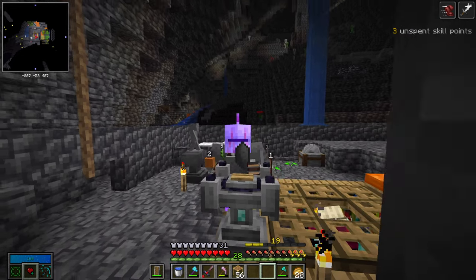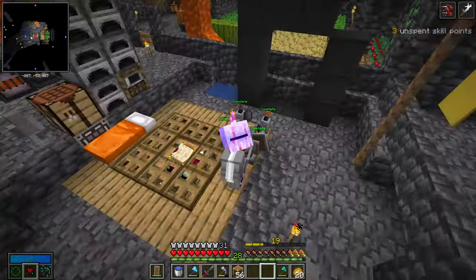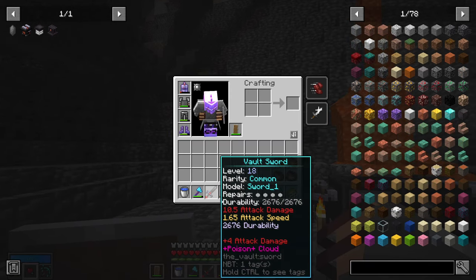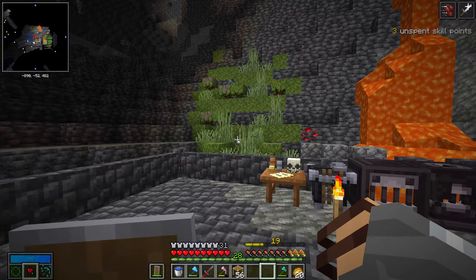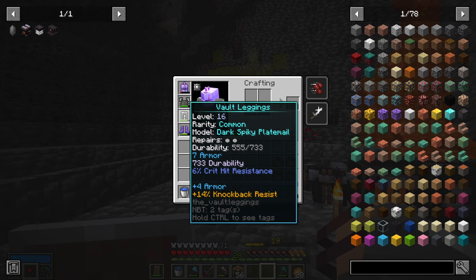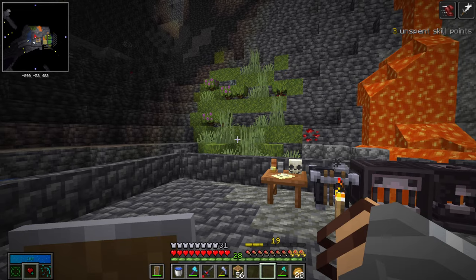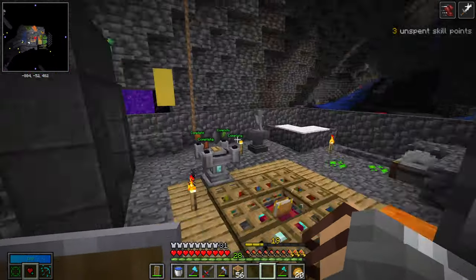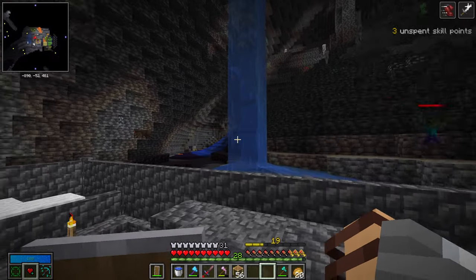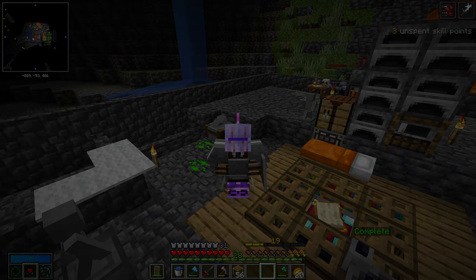That is this episode over with. We have got a new sword which we need to enchant — I'm just going to wait till level 30. We also need to enchant our new leggings and chest piece, and it looks like we might need a new helmet soon. In the next episode I'm sure we'll be able to make it to level 20 — not level 30, level 20. Thank you for watching and I'll see you then. Goodbye.